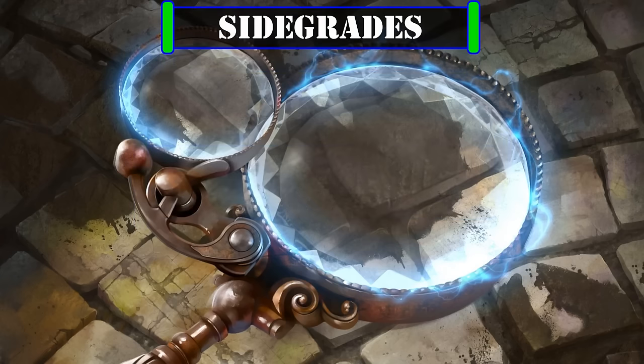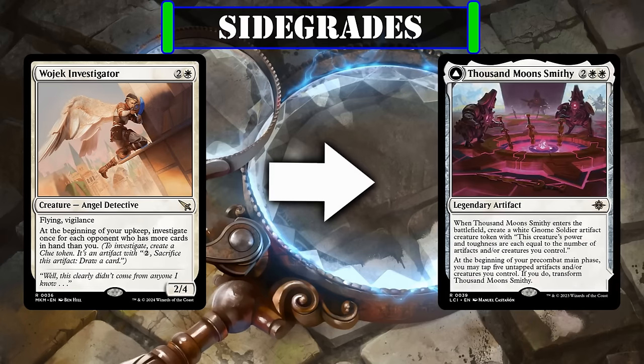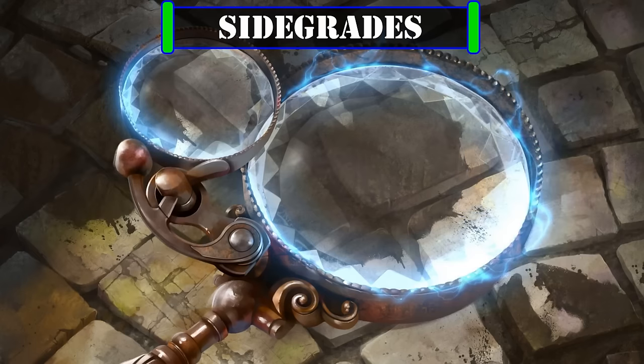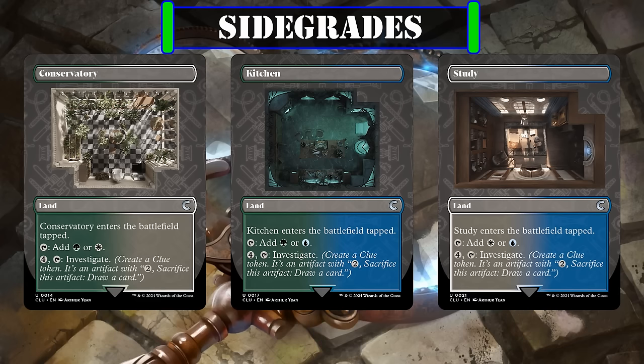Now for side grades, we can consider replacing Wizard Class with Officious Interrogation to help us bolster our clue production by potentially 10 or more in a single shot, though at the cost of not being able to generate as much value off those clues as we use them to draw. Wojek Investigator can be cut in favor of Thousand Moon Smithy if we want to go in the opposite direction by cutting clue token generation and increasing our ways to weaponize our clues by being able to repeatedly create constructs whose stats scale off our artifacts in play. And depending on how their final prices shake out, we can replace our mono-colored cycling lands with the Clue Edition Investigate Dual Tapped Lands to give us the means to create more clues from our land base, though making it much more mana-intensive to generate card advantage off of them.